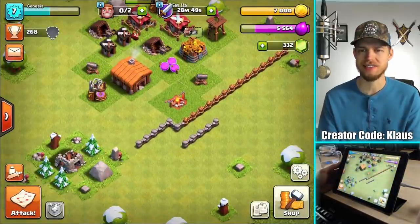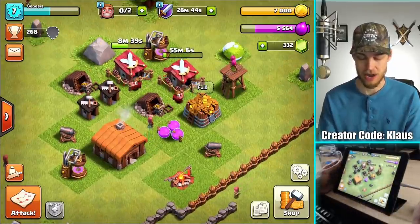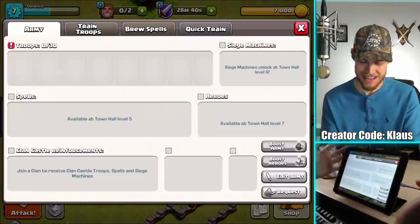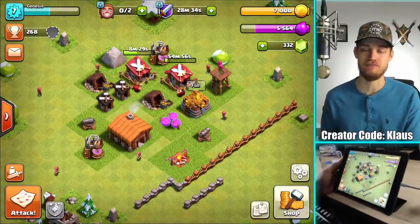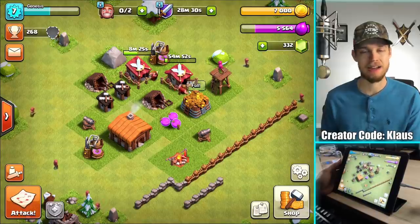So now I'm at 268 trophies — we're getting so close to Bronze League! That is amazing. But guys, I'm stuck — I literally can't train any troops, I can't do anything. I just have to wait until the eight minutes are up. So I'll be right back, and maybe I'll be patient enough to start another army.